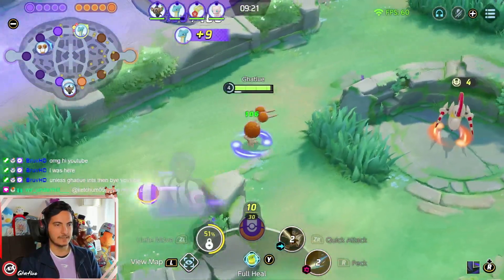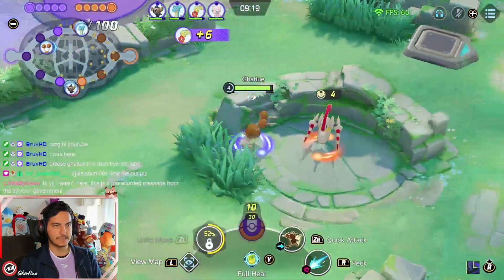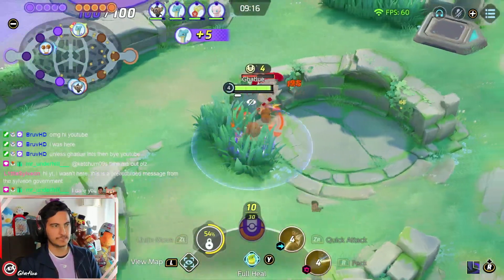What I always do is charge the sprint gauge, then Quick Attack, auto attack, Razor Claw pop, then Peek, Razor Claw pop.